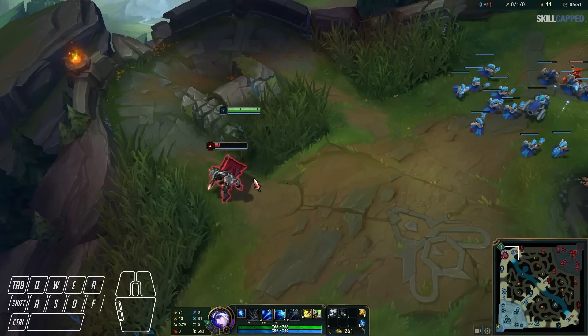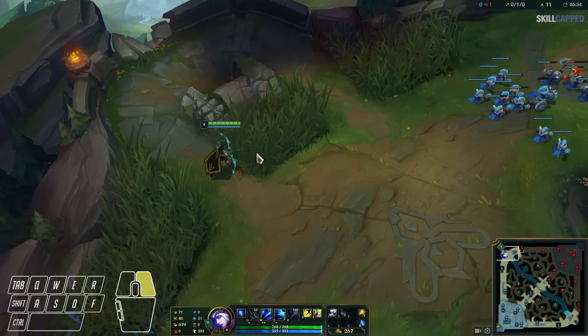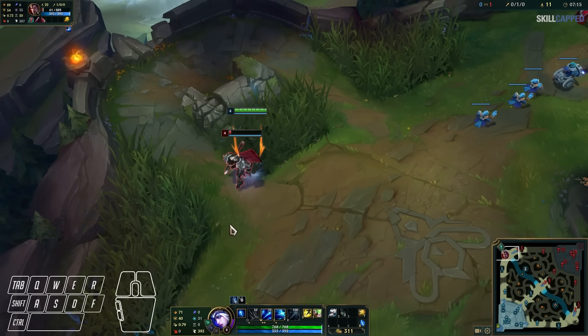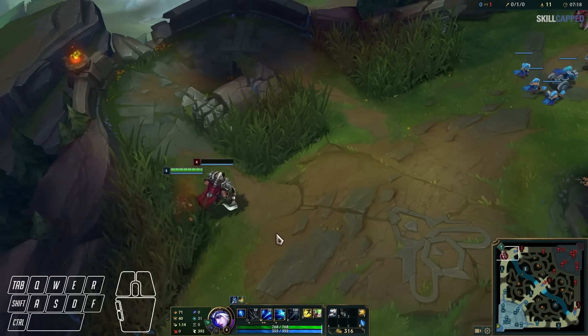It's also necessary when face checking brushes to prevent you from getting brush juked. By attack moving into the brush, as soon as you see the enemy, you'll instantly auto attack them without having to actually click them.